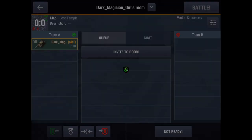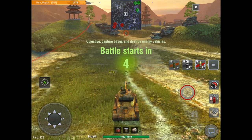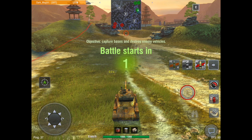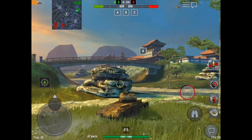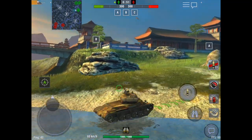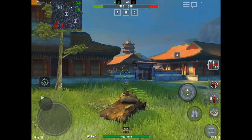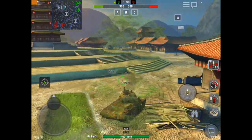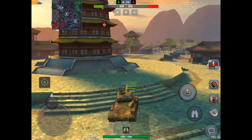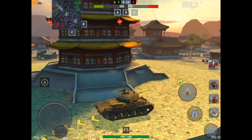Lost Temple is actually a pretty simple one. Regardless of whether you're playing Supremacy or Encounter, you always want to go to the temple side with the temple steps. This is one of the few maps in the game where town is actually the best place to go, because you are higher up than the valley. Even in Encounter you can cap the base somewhat effectively, as people in the valley have a hard time getting shots at people in the town area. It's not like Middleberg where you can easily swarm the town, because you have defensible positions like the pagoda.